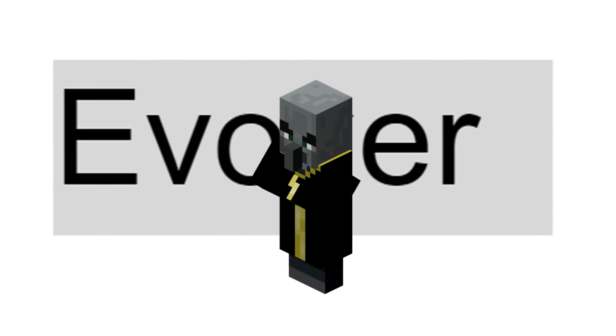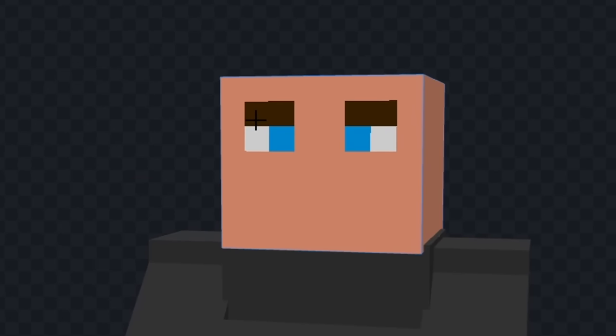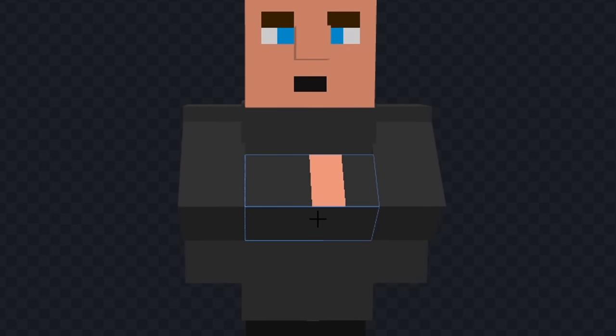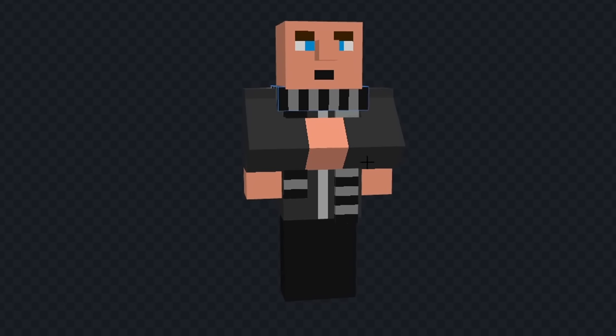It's time for the next mob. The next mob is an evoker. Translate, and we got villain. For this one, I think I'll make Gru. Let's shrink his head, and we'll color his shirt dark grey. Next, let's color his pants black, and we'll color in his head. Next, we'll give him some blue eyes, and we'll add some eyebrows on top, and a mouth underneath. Now let's extend his nose out, and we'll color in his hands. Next, let's add the zipper to his shirt. Now let's add his scarf, and we'll extend it down on each side. And I think we're done. Let's see him in game.